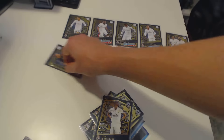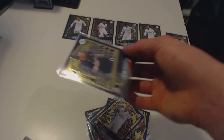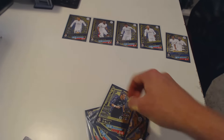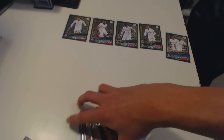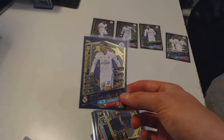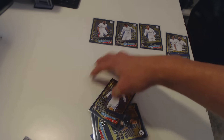Then we've got the special away kit cards — you can see even the away kits are in gold. We've got Gareth Bale there. And James Rodriguez from Colombia and Real Madrid.